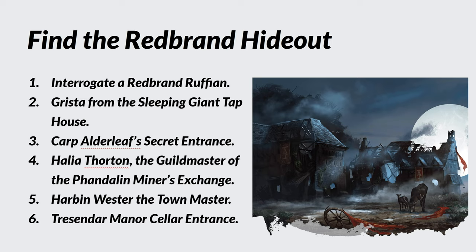Harbin Wester might be able to guess at the location of the Red Brand Hideout — he's a smart man, though not very brave. I would suspect he knows that somewhere near Tressendor Manor ruins is where the hideout is located. Refer to him on pages 18 to 19. Also, the general features of Tressendor Manor in Area One, the cellar, probably provide enough information to explain how to get in — that's on page 20.